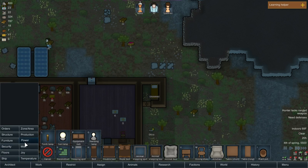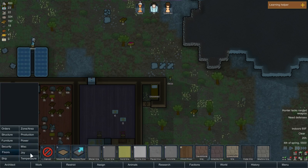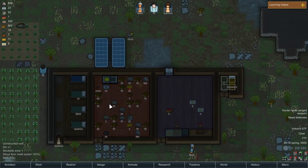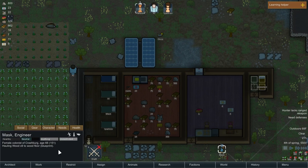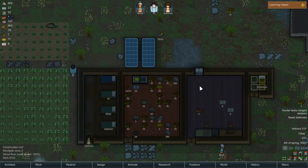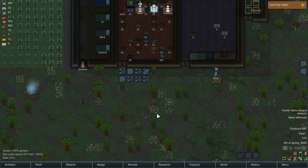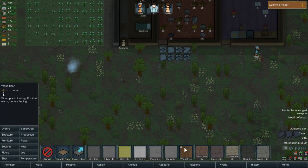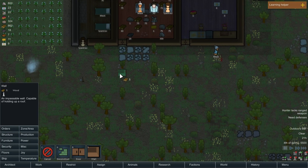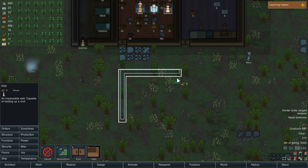Set that to a prisoner bed and we're going to give it wooden floor. Research table — I need... wait a minute. You're a nine at research, you're a five at research. I need a research table, except I don't really want it to be in any of there, so we're going to throw up a new building.